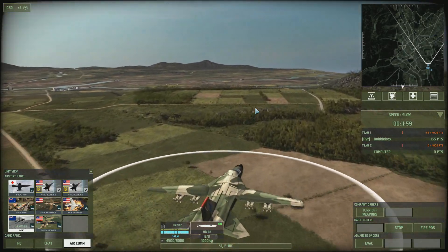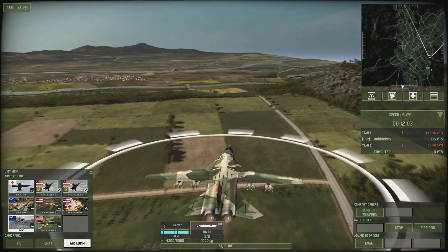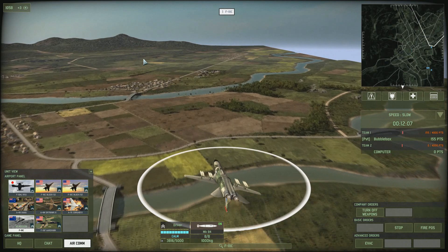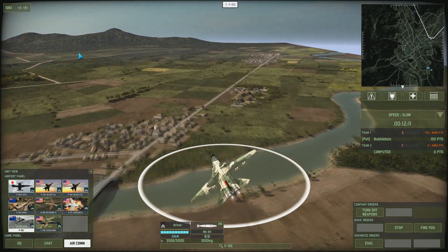In the plane stats there is a value called time over target. After this specific period of time, the aircraft will evac bingo — automatically fly back to the airport for resupply — after which they become available again.